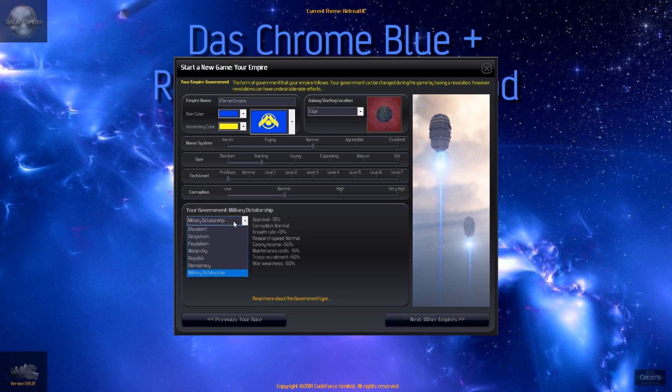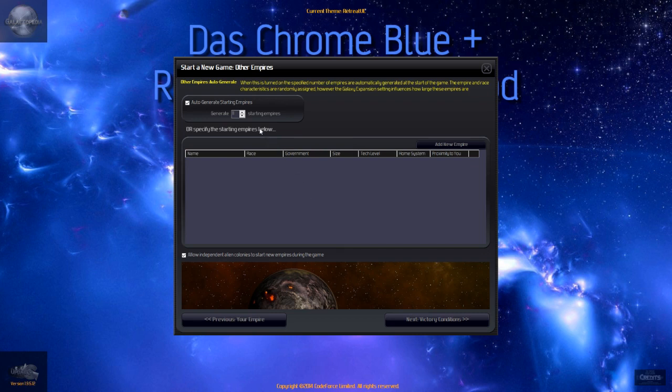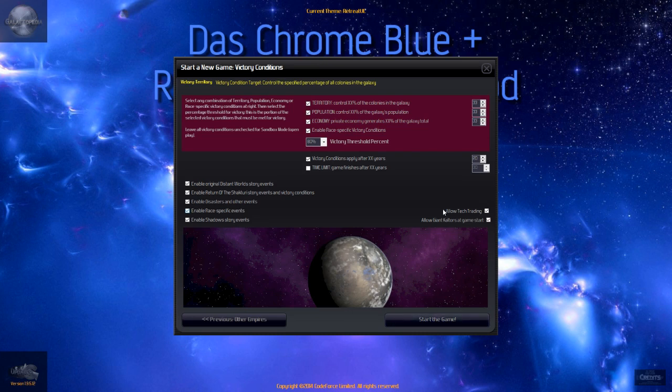If we went to republic: approval is normal, corruption is minus 15 percent, colony income more, troop recruit more, weariness normal. Warrior is minus 60. Other empires — let's go for 12 other empires. We will allow independent alien colonies to form empires.